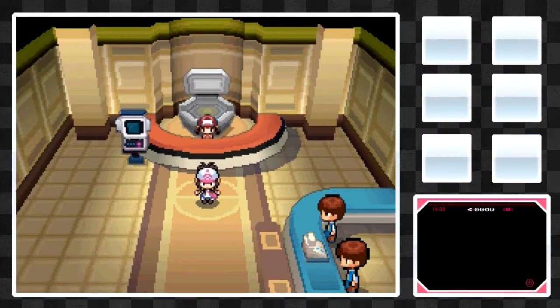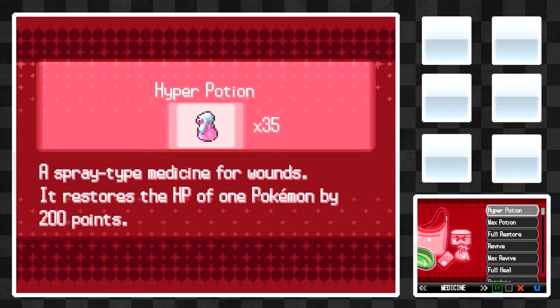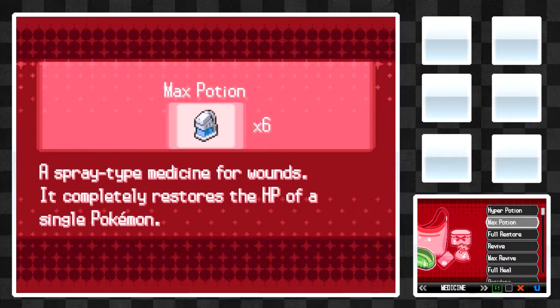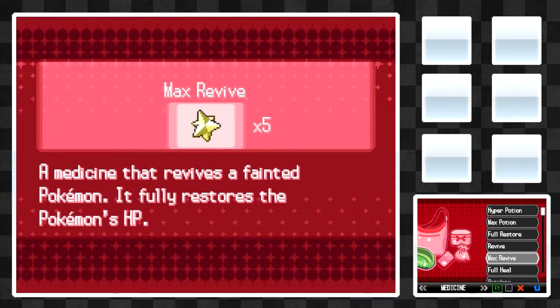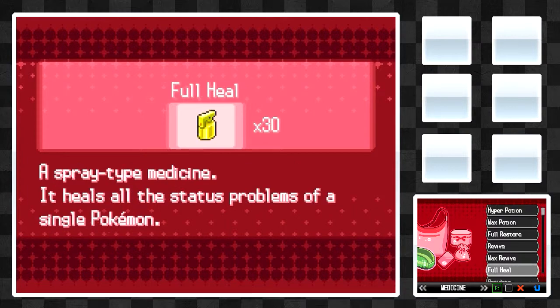Alright, all done training up. My voice sounds a little different — it's because I'm actually recording this a day later. The grinding took up a bit longer than I expected. In my bag, I stocked up on a lot of items: a bunch of Hyper Potions, since those will fill up my Pokémon's health fully as all of them have under 200 HP. I also have Max Potions, Full Restores, a bunch of Revives in case anyone faints — because you can't go back to the Pokémon Center — Max Revives, and a bunch of Full Heals in case any status conditions arise.